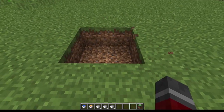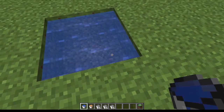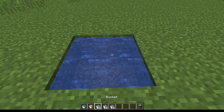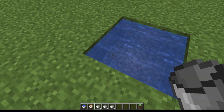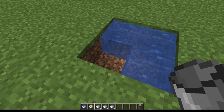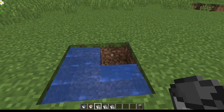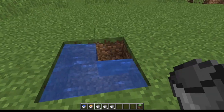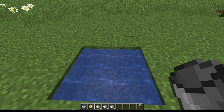We create ourselves a two by two square. We take a bucket of water. We pop one in one corner and we pop another in the other corner like this, and that's it, it's done. We can now from these two corners on the other side draw as much water as we like and it will not empty at all. This is an entirely infinite water source and you can get as much water as you could possibly ever need from it.